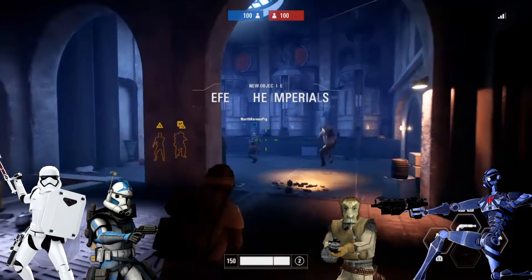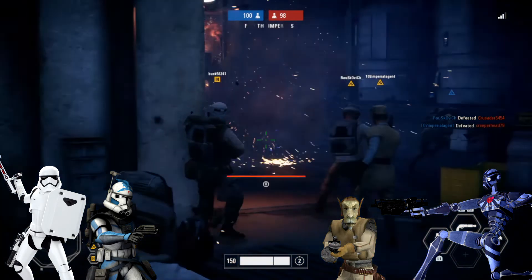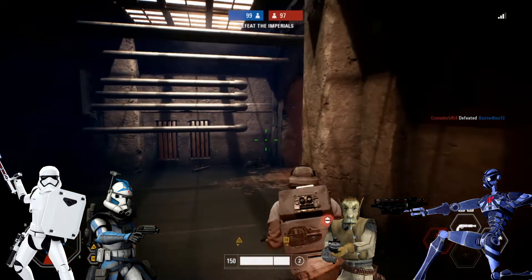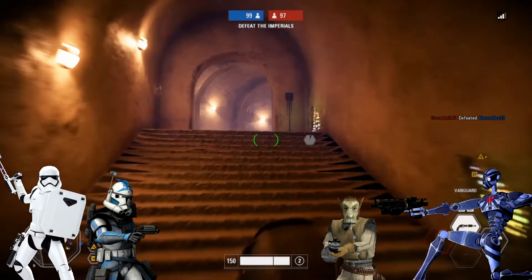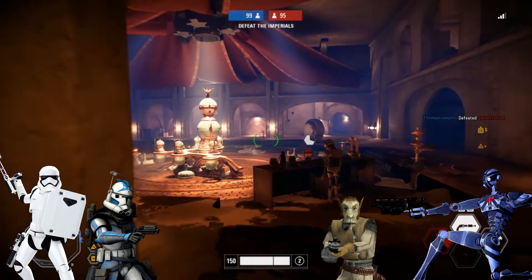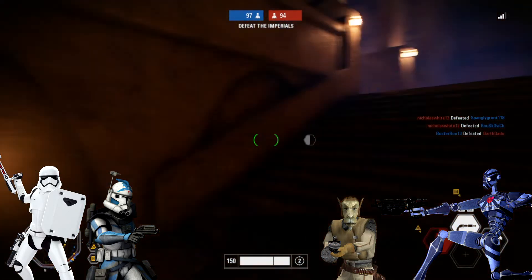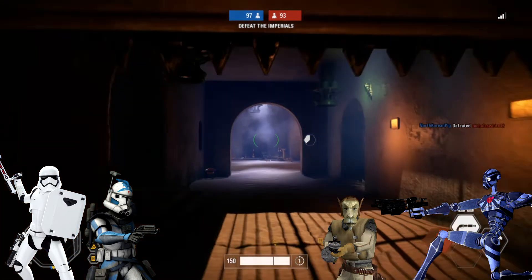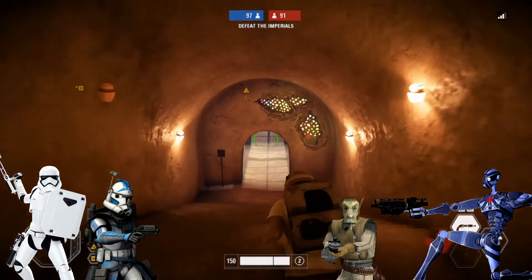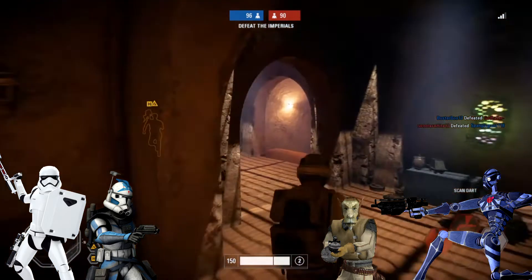The BX can also deploy a smoke screen by throwing a smoke bomb at its feet. The surrounding area fills with very dense smoke that even removes basic UI elements like name tags and outlines, blocking enemy view. You can pair the smoke screen with its final ability, Thermal Vision, for a devastating result. It makes the BX's eyes glow red and allows it to see enemies through walls and obstructions. This ability also scrambles enemy scanners to further confuse and disorient them.